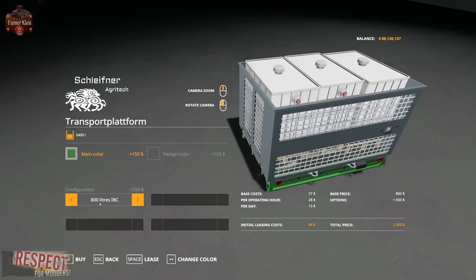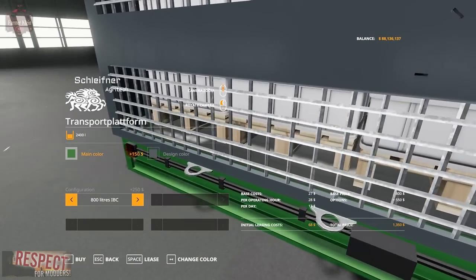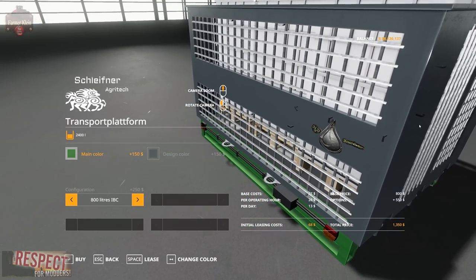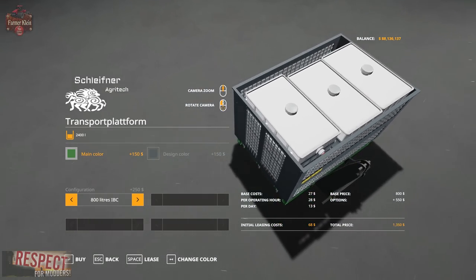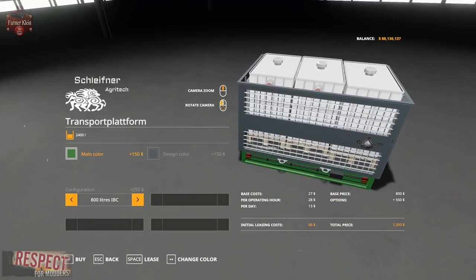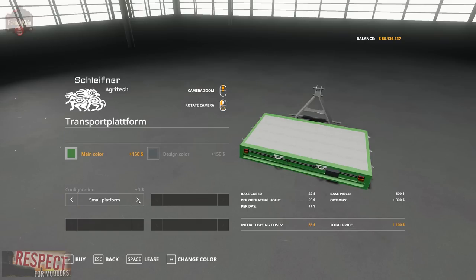We can go to the 800-liter IBC containers for hauling water, with a little water logo on there. There are two containers oriented one way and one container turned and oriented another way. Basically it'll hold 800 liters of water, and you can add a warning sign to it.